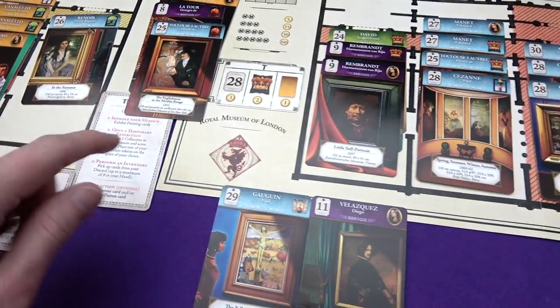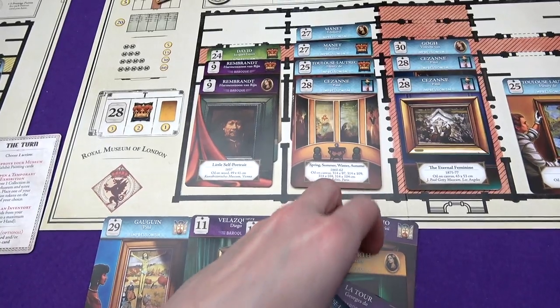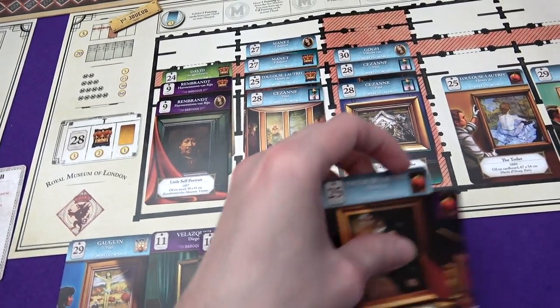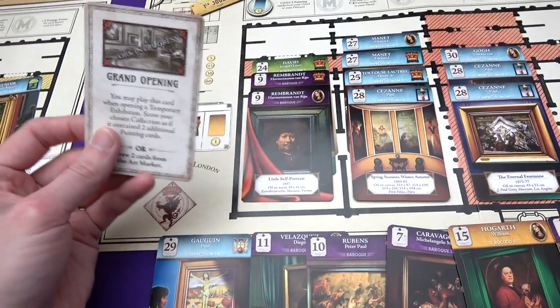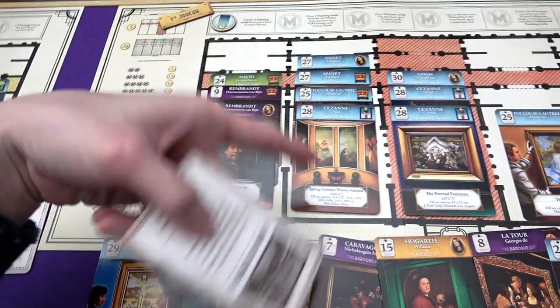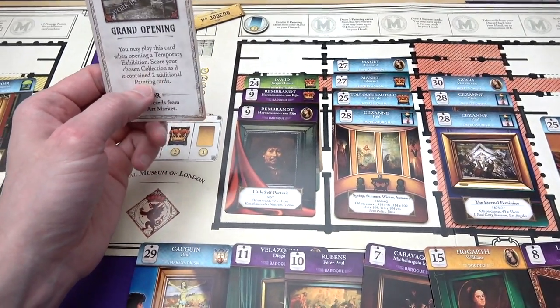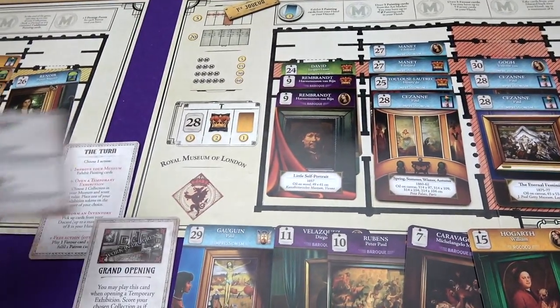So I'll show you how it works. You can take cards up to your hand limit of eight, which for me is all of the cards. And it does mean that Marty can't play anything from my discard pile. But you also get yourself a favour card - Grand Opening. You may play this when opening a temporary exhibition, which is what we did when we scored the blues. And you can score the collection as if it had two extra cards in it. So I could still do monarchy, but now it would count as if I had six cards in it, so I would get six points instead of one.